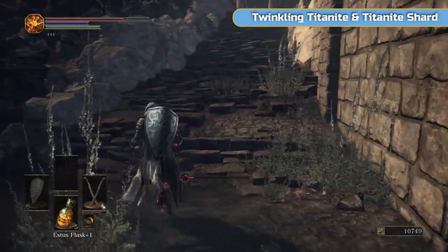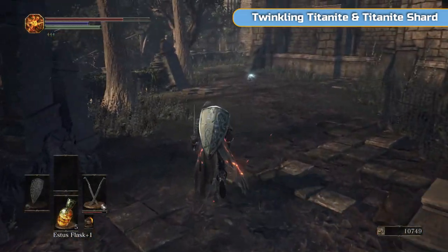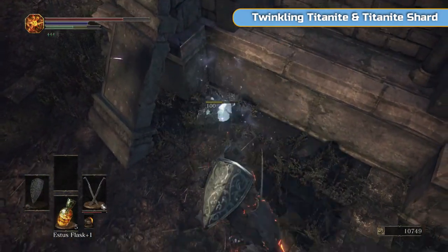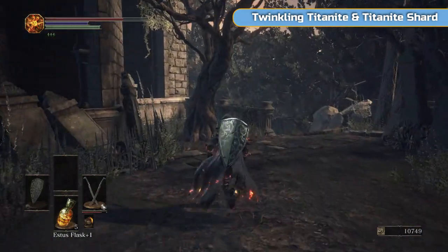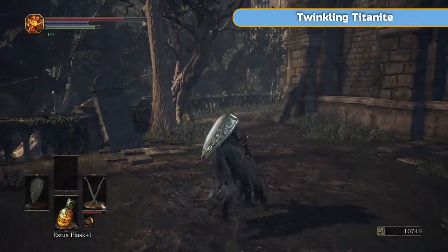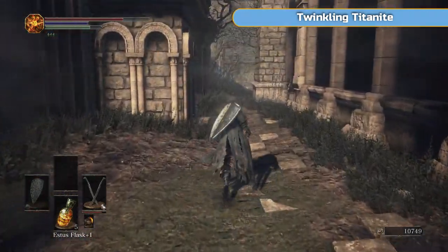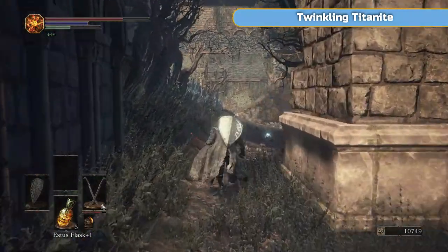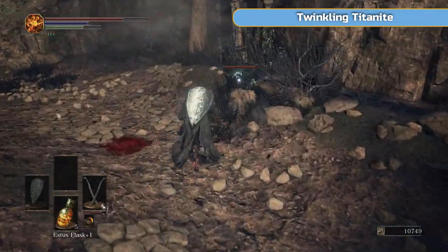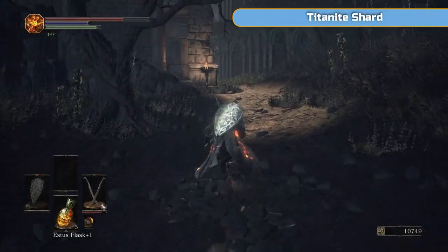That Bell Vine — if you kind of hold it in your off hand it can slowly regenerate health and it allows you to cast miracles or something. I don't use any of the spells in this game to be honest, but feel free to experiment. Twinkling Titanite — you saw me pick up two right at the beginning of this video, and another one there, and a Titanite Shard as well. Twinkling Titanite is what you need to upgrade this shield on my back — not all shields use Twinkling Titanite, usually it's just regular Titanite. But this one is a bit special because it passively increases your stamina regeneration.